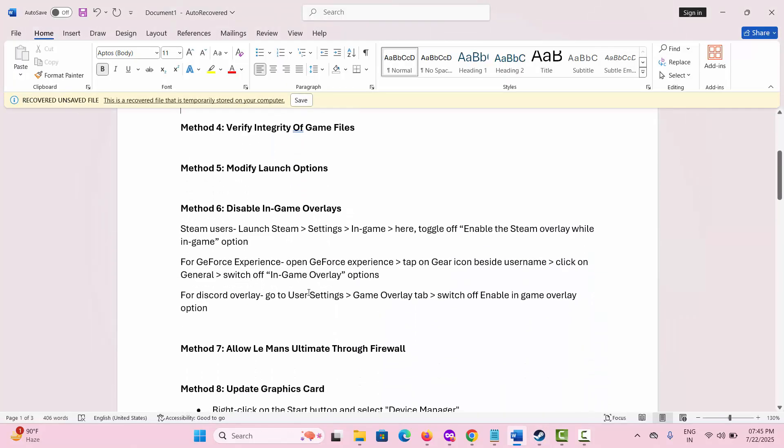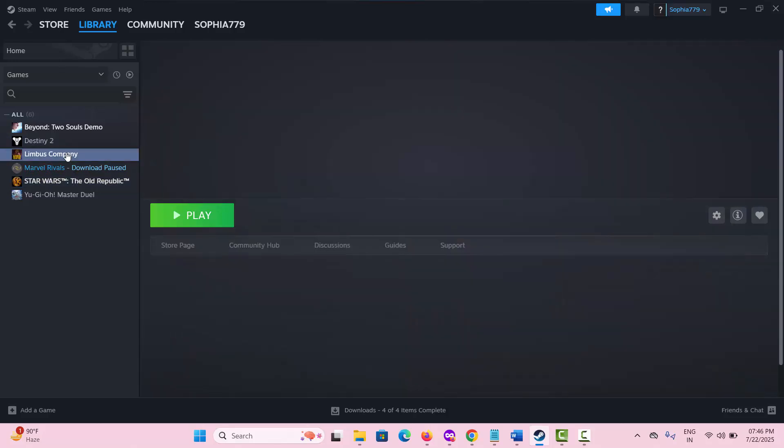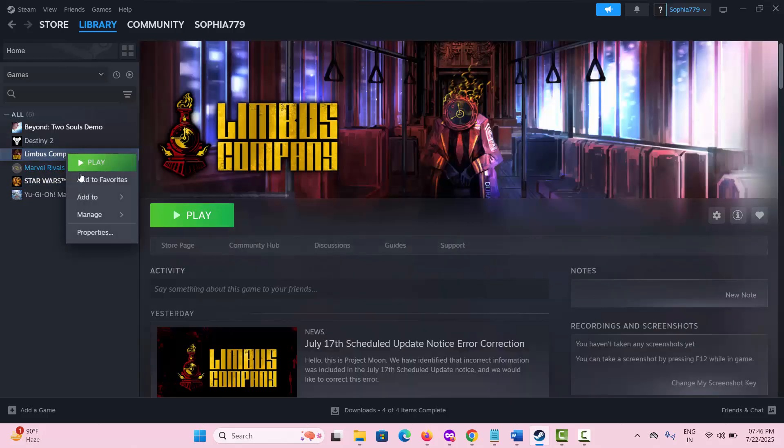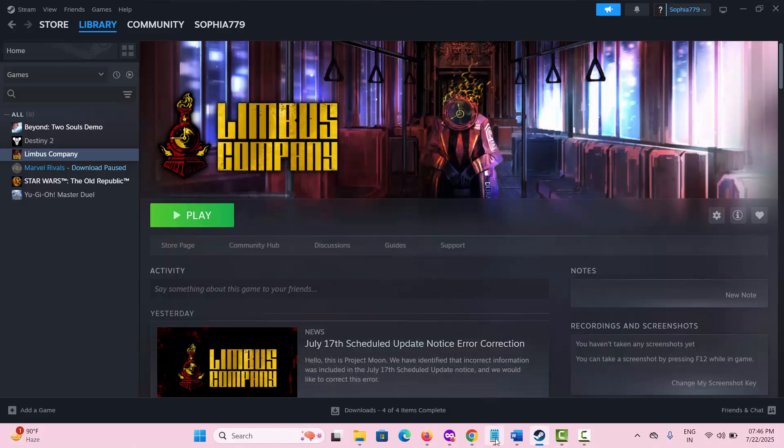The next solution is to modify the launch option. For that, go to Steam, go to the Library section, select the game, right-click and select Properties. Under General, you can see the Launch Options field. Simply write -dx11 and check if the issue is resolved. If not, write -dx12 and try to launch the game to check if this solution works.